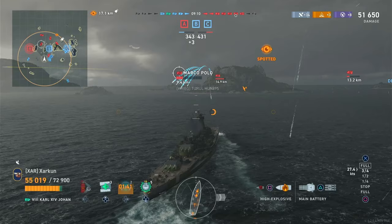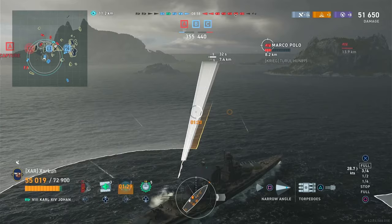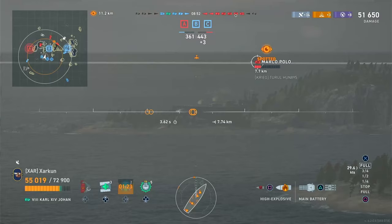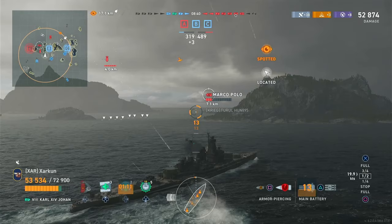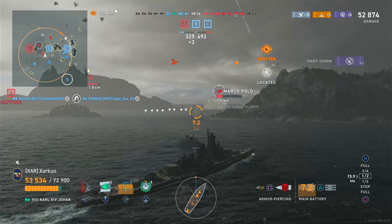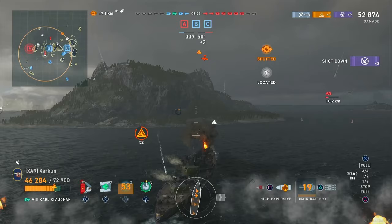Before I forget — the ship does have secondaries: 12 120mm secondaries and 14 150s, ranging out to 6.8 kilometers base. So you might be thinking you could build this ship for secondaries, and with a full secondary build you could get the maximum range up to almost 10 kilometers. The problem is not the range — the problem is the accuracy of the secondaries. It just isn't there. They're standard accuracy secondaries, and that is to say they aren't accurate at all. They couldn't hit the broad side of a barn from the inside. So as I was playing the ship with a secondary build, I quickly started to question why I was building the secondaries.